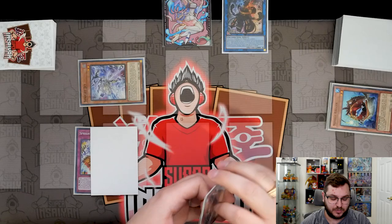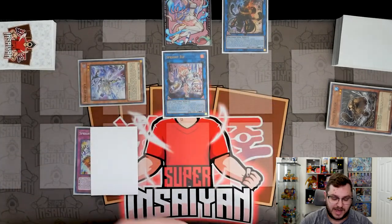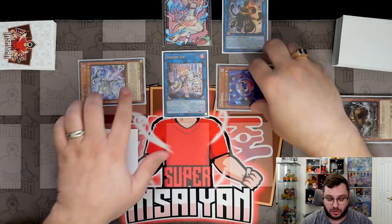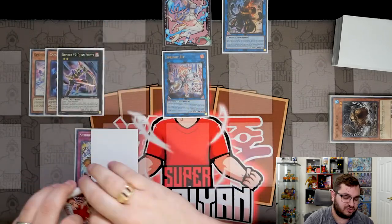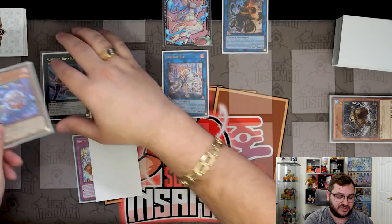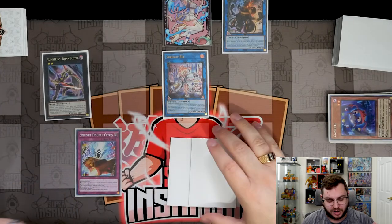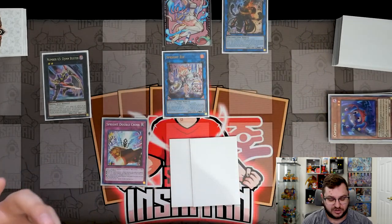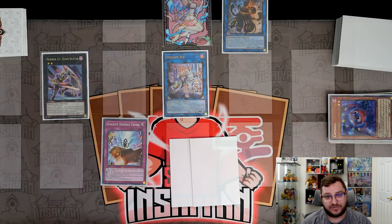We take both Nimble Beavers and link into Sprite Elf, making sure to leave Sprite Jet — or any dark monster — on the field. Sprite Elf reborns Cap Shell, and with two darks now on field we overlay Elf and Cap Shell into Gin Buster. Gin Buster negates a monster effect by detaching two materials; detaching Cap Shell draws you another card. The final board: Sprite Double Cross set, two draws from Cap Shell, an interrupt from Sprint, and an interrupt from Double Cross — though Double Cross must attach something to Gin Buster first before Sprint can be used.